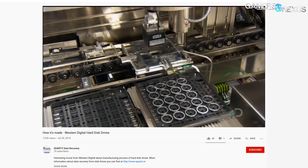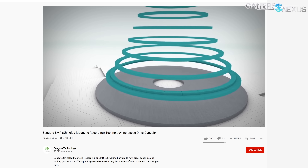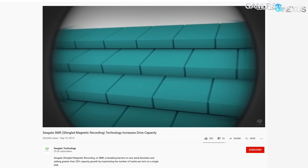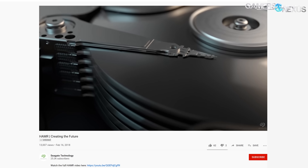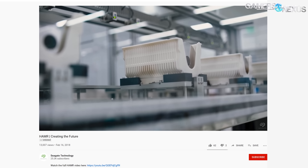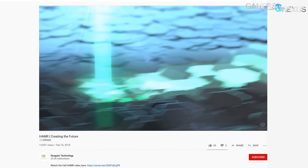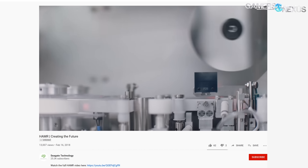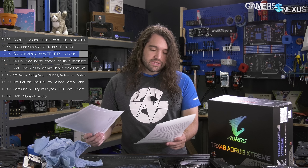Seagate's recent roadmap shows planned changes, including a pivot to SMR — shingled magnetic recording — for its 20 terabyte designs due sometime in 2020. It's also pushing for a 50 terabyte design with a 2026 target using HAMR — heat assisted magnetic recording. Seagate's upcoming drives will also see increased adoption of its Mach.2 dual actuator solution, critical for performance as capacity and aerial density increase. Hard drives are all physical media, which complicates things versus solid state, but you get a lot more density. So keep an eye out for Seagate if you're a data hoarder.